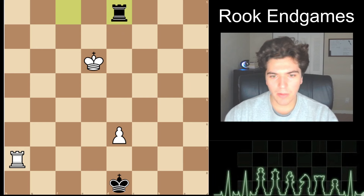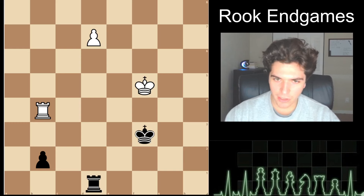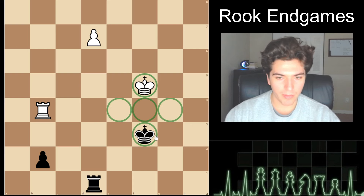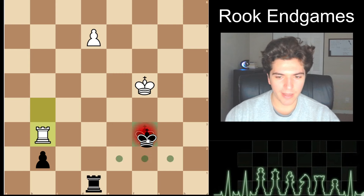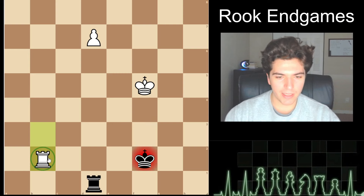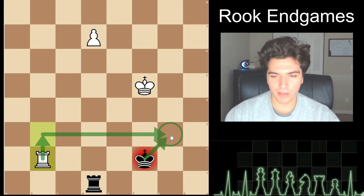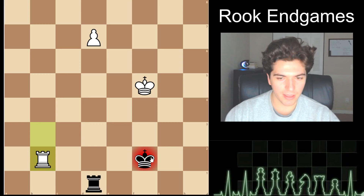Now we're going to go over a winning king and rook endgame. We notice that we are opposing Black's king, meaning Black's king can't go to the fourth rank. We are one away from promoting. We give a check on the third — they cannot go to the fourth, so they have to stay on the second. Now we take with check — big difference. If they go king g3, we still give this check, drawing their king further away to a more irrelevant part of the board, buying us time.